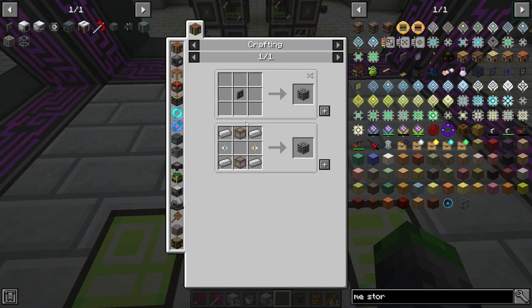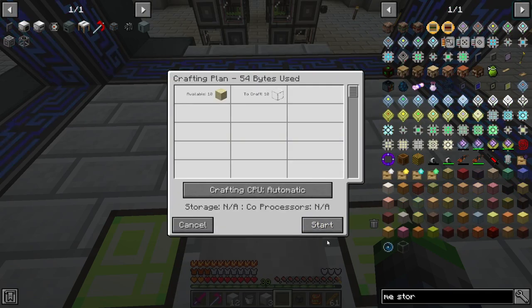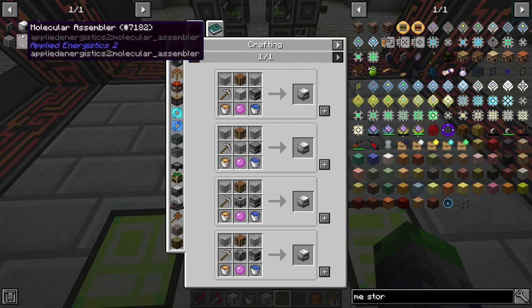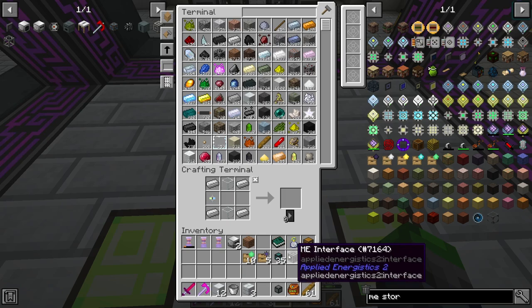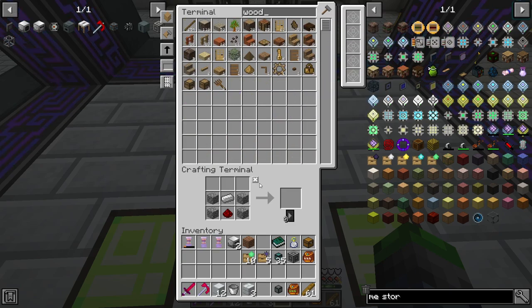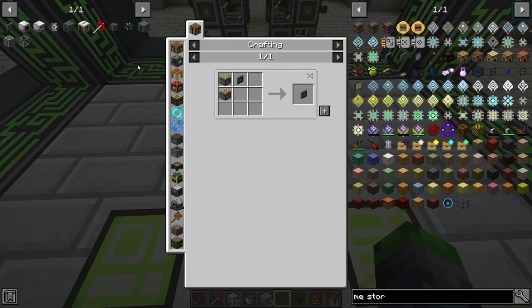What are we missing? Glass. We're gonna fix this whole issue. So we're making that, making this, making that, making this, making this, making that. We need to make two pistons. Wood! Where are you? Oh, we already used all of that. We need to get a wood farm going.